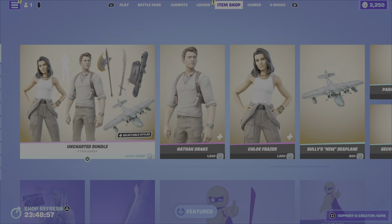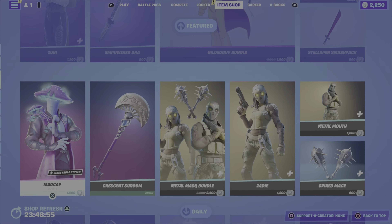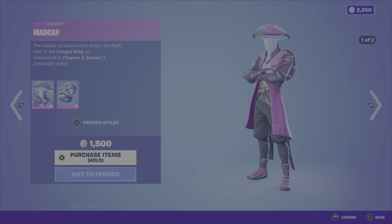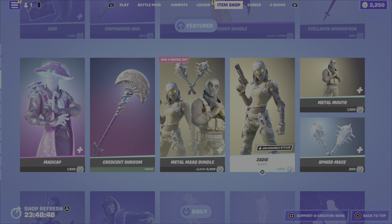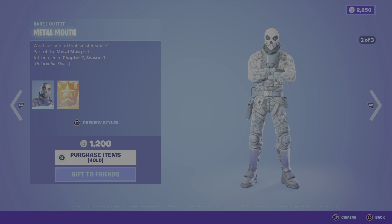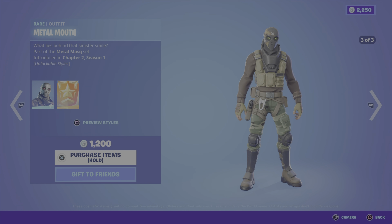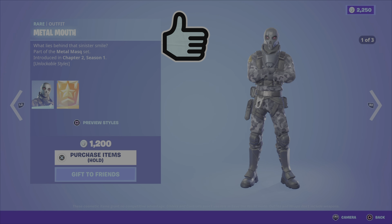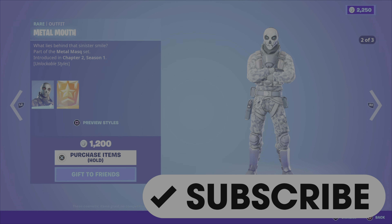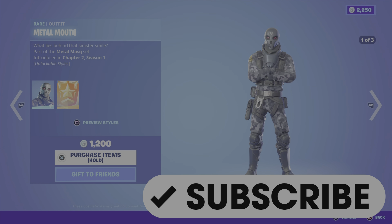In terms of my favorite items in tonight's item shop, I'm going to go with the Madcap outfit and the Metal Mouth outfit. Comment down below, let me know what your favorite item is and if you're picking up anything from the shop tonight. Please drop a like on the video, and if you haven't already subscribed to the channel, please hit that button and show me that support — I greatly appreciate it. Have yourselves a great evening. Until the next video, this is Gamer Dad, out.